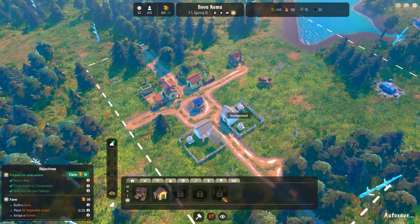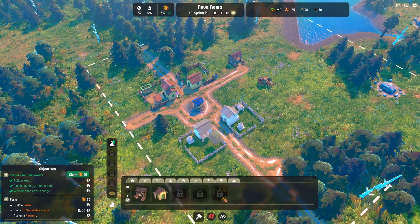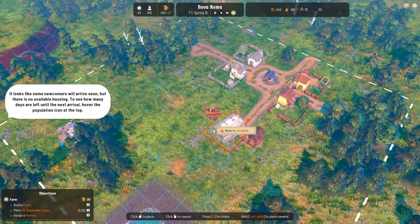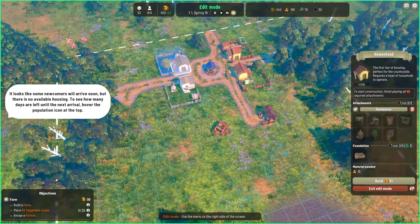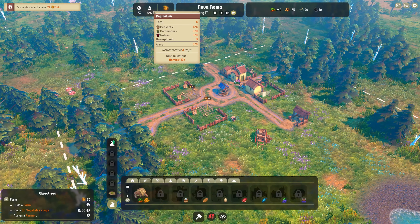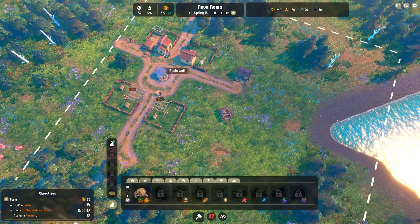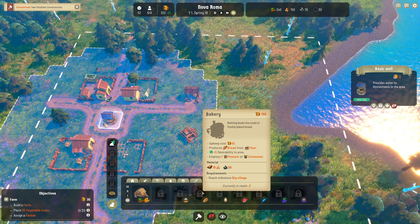A total population of six. We need one more set of houses because - actually, that's a good question, how many do these occupy? Three in here, three in there. Don't need to build another set of houses just yet, but we will need a farm. Some newcomers will arrive soon, but there's no available housing. To see how many days are left until the next arrival, hover over the population icon at the top of your screen.